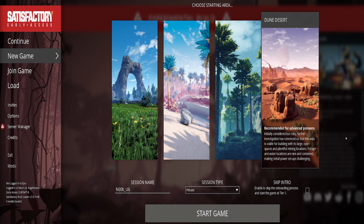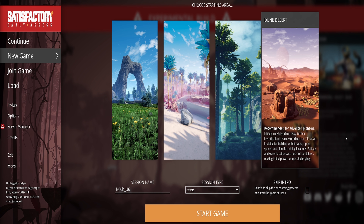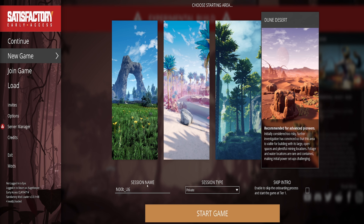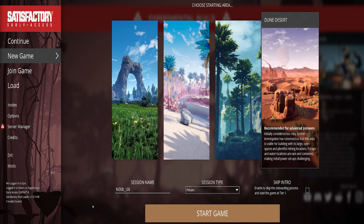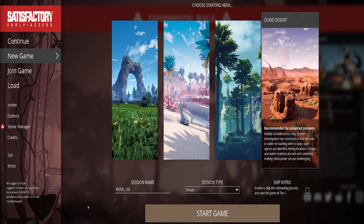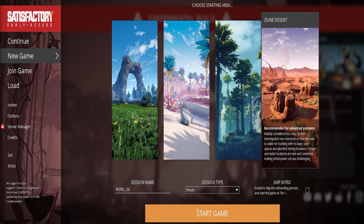For those who've never seen this game, caterium is just an ore we can find, discover, and learn how to use — it's specific to this planet. I'm not going to skip the intro; we're going to go through the whole thing as if I'd never played before, just so you all can see it. We're naming the session 'noob_u6' for Update 6, keeping the 'noob' name from my Update 5 game. All right, let's do it — I'll see you on the other side of the intro.